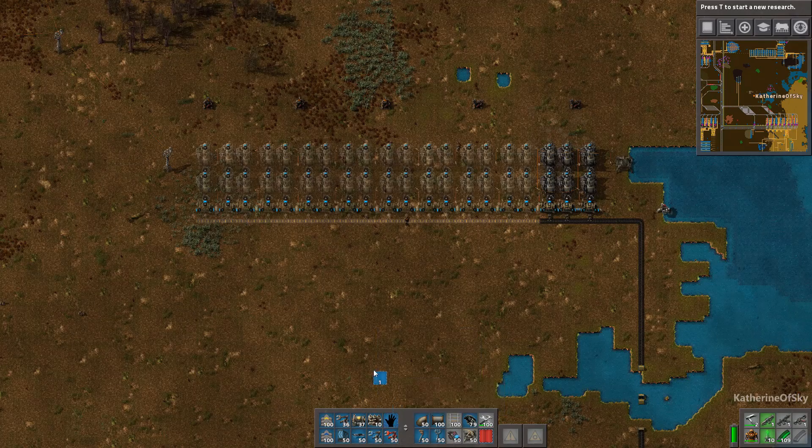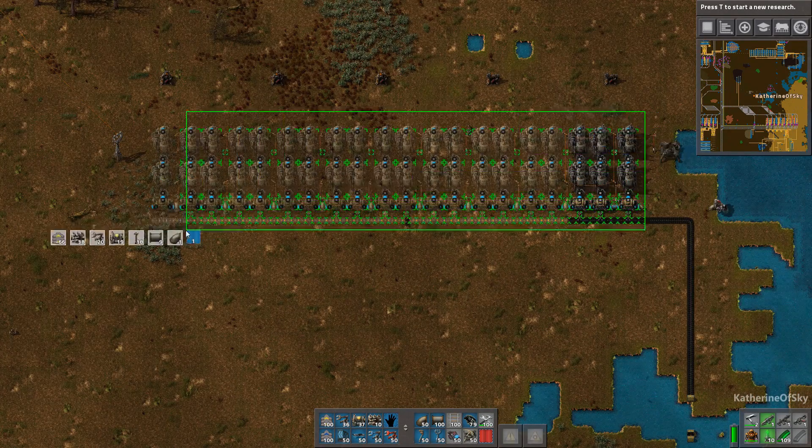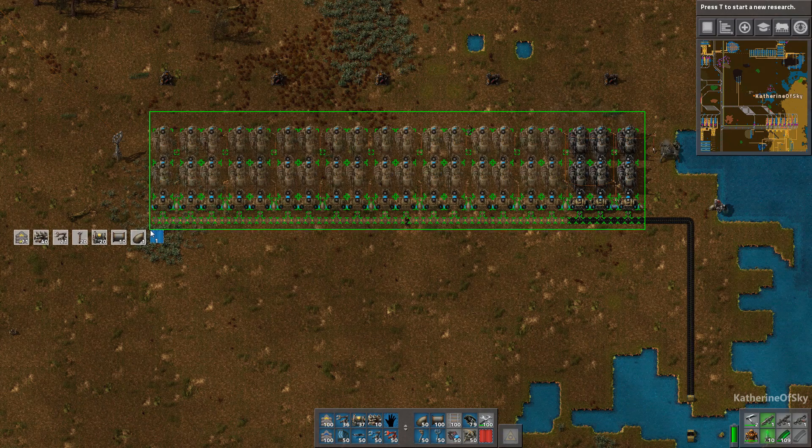We can check how many of these machines we have. If we select them with the blueprint planner — we don't have to actually blueprint them — it shows 40 steam engines and 20 boilers, which is absolutely perfect.